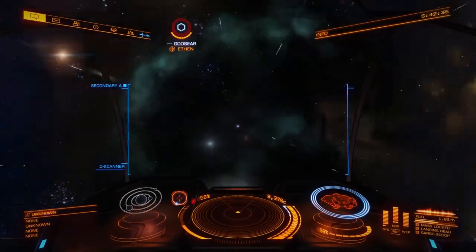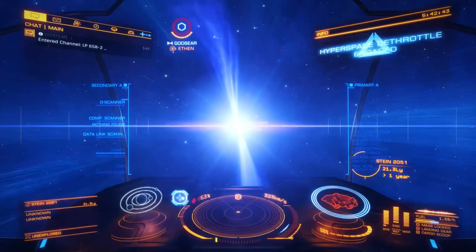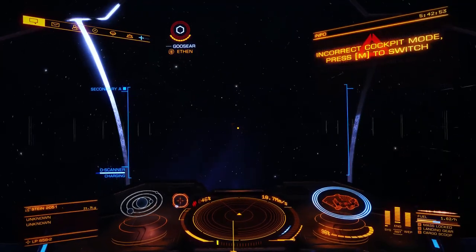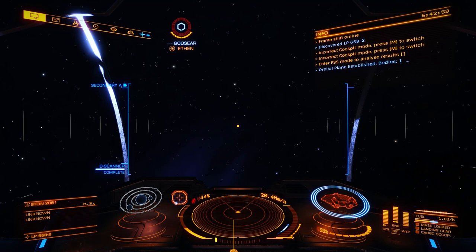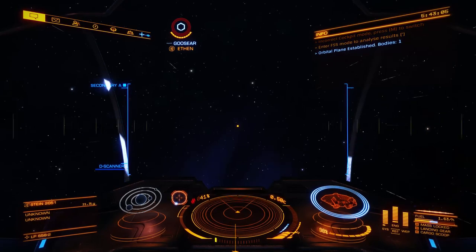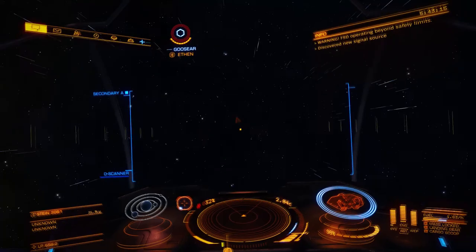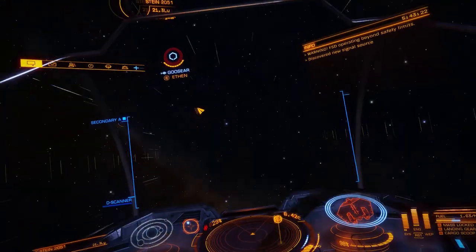Yeah, upside is it just cut my fuel costs in half on this jump. Yeah, it's a trick you gotta learn but when you get it, it's so helpful. I've never done back-to-back jet cone boosts. Worst part is it's kind of disorienting because it has you flipping all over the place. Frame shift drive operating beyond safety. I'm gonna pick this up — the Kilvus.